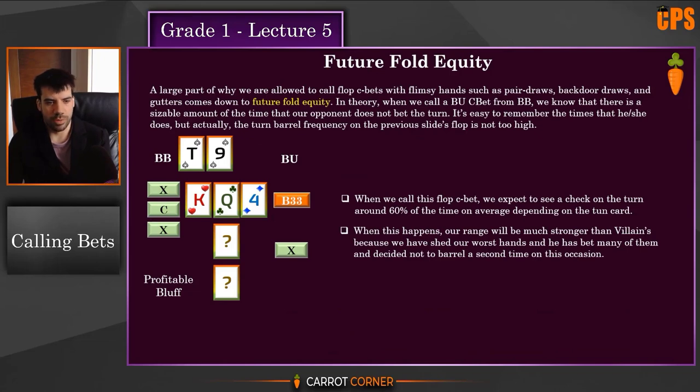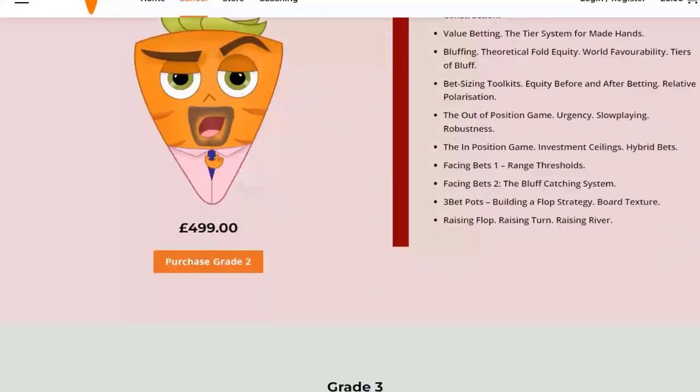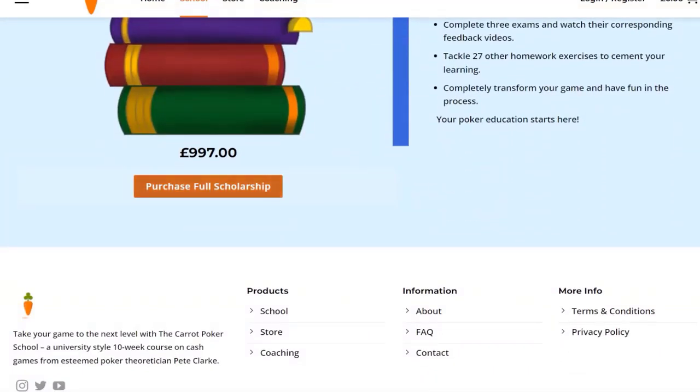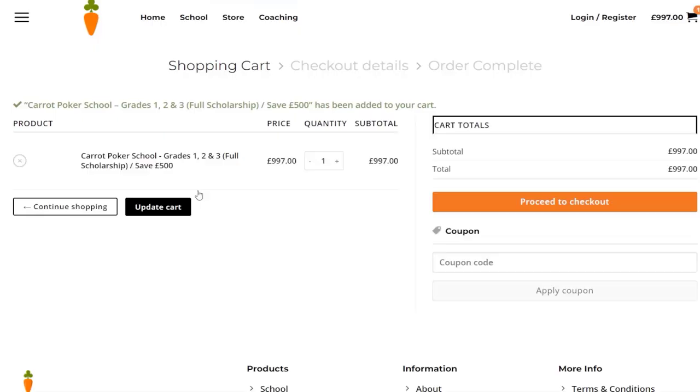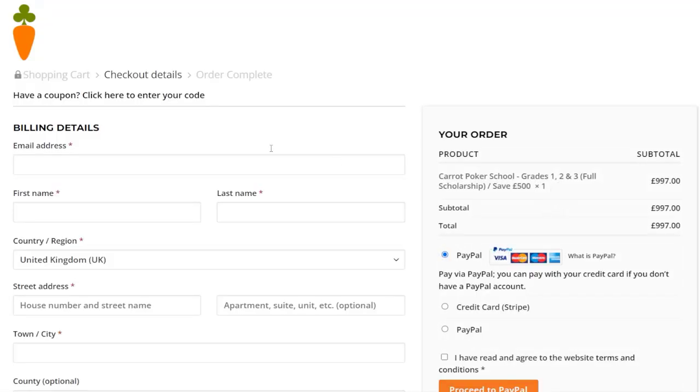The Carrot Poker School gives you all of the material you need to achieve your wildest poker dreams. To pick up the Carrot Poker School today, click the top link in the description, head over to carrotcorner.com, add it to your cart, go to checkout, make a payment and you're done. Within 10 seconds you can download all our videos and get ready to start your full scholarship. Let's get back to the action.